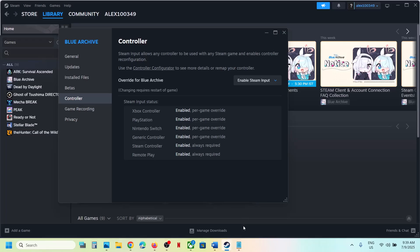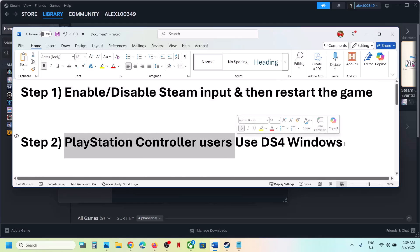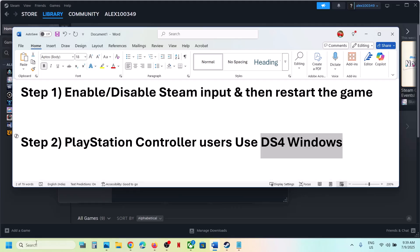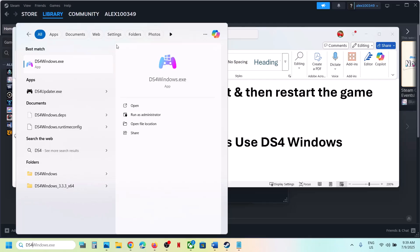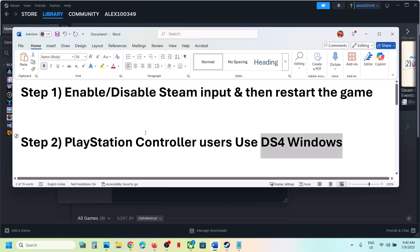If still not working, the next step is for PlayStation controller users: you can use DS4Windows and use the 'Hide' option. This has worked for many players so it might work for you. If you have DS4Windows installed, just launch it, configure your controller, and use the Hide option to get it working.